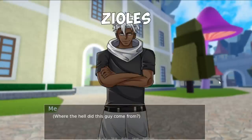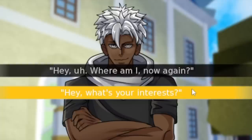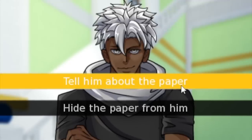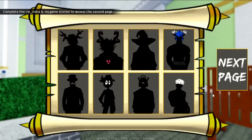First, you will start by talking to Ziles. It will give you the correct answers. First, he will ask a question — the answer is 'What's your interests?' Click okay. Next, tell him about the paper. He will show you a scroll and you need to talk to all the characters.